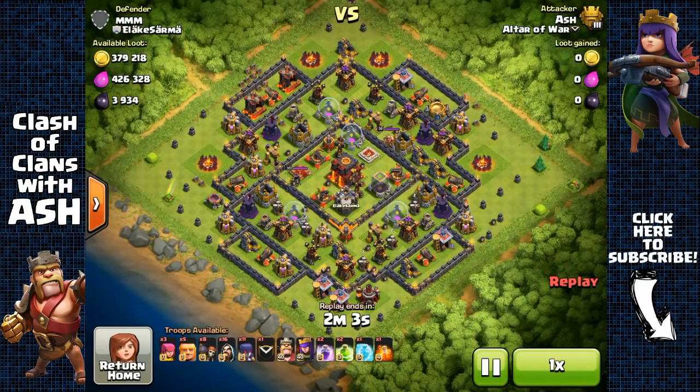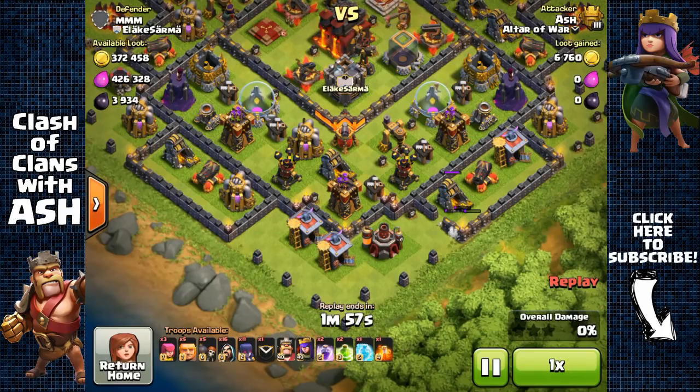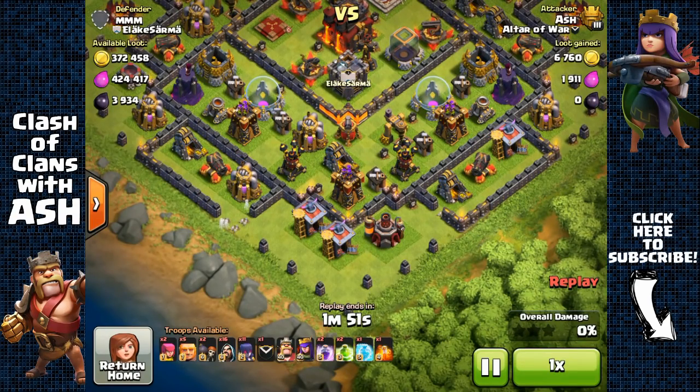Hey guys it's Sash and in this video I want to give you some very important tips for defending your loot after the update. As you guys know there's no more free shields — you can't get a free shield by placing your Town Hall on the outside and getting it sniped. So how can I maximize my loot protection and minimize my loss after the update?